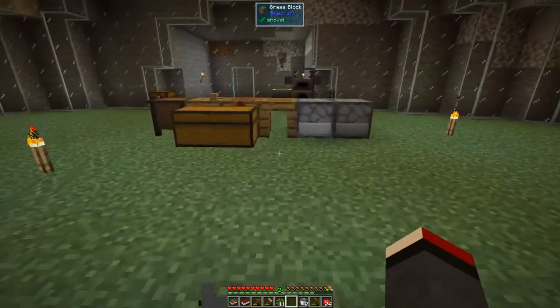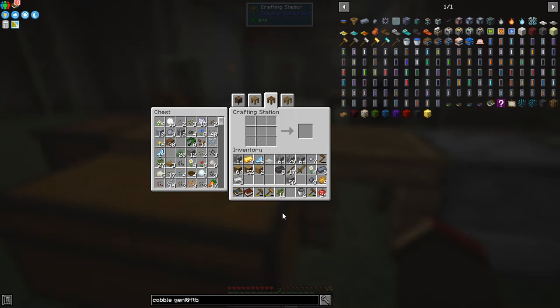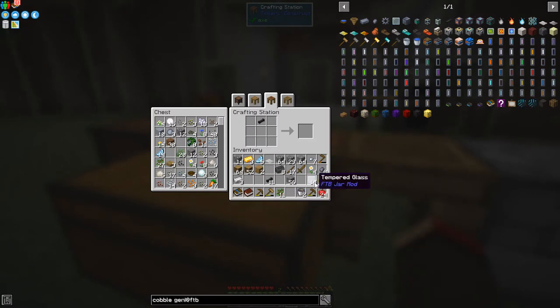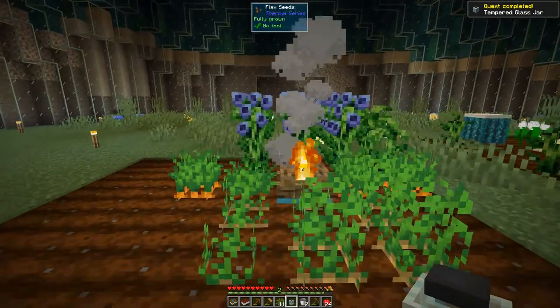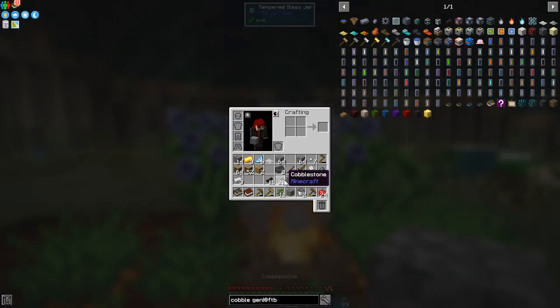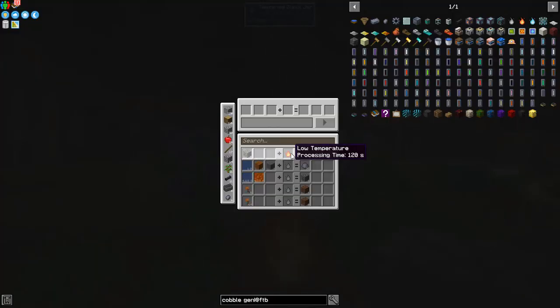Now we can make the tempered glass jar, which is actually a really important thing to make. We need to make the gear: one, two, three, four cast iron and a nugget in the middle. On the side of the gear we need two ingots to make the cast iron tubes. From here we should have the glass ready. One cast iron tube with some glass around it in a U-shape gives us a tempered glass jar.